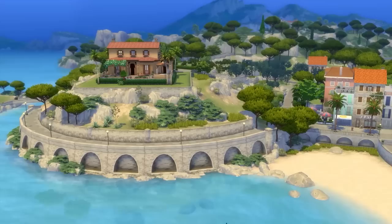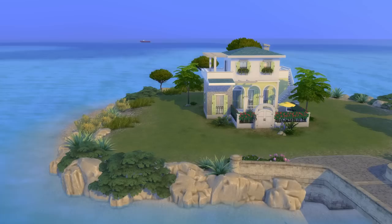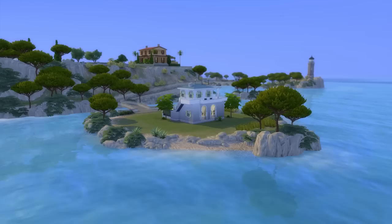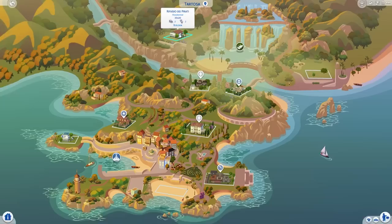Off to Tartosa from the My Wedding Stories game pack, which is just all around beautiful. The first lot I want to call out is Piccola Luce, located within the Port Luminoso neighbourhood. While this is a rather small 20x20 lot, it has huge appeal simply by being on its own small island connected to the mainland by just a bridge - it's just so cute! The only thing I'll say is that it can be a bit annoying in that it takes Sims quite a while to walk from the lot to the main square with the piazza and shops.